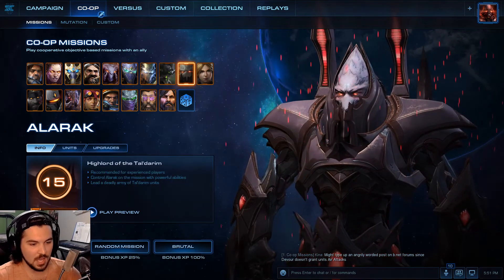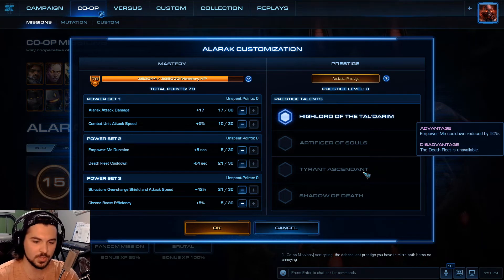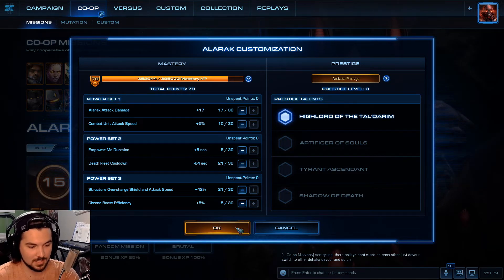Next one is High Lord Alarak. Artificer of Souls: when a Supplicant dies, it increases the damage and attack speed of one of Alarak's nearby non-heroic mechanical combat units, but Deadly Charged Destructive Wave deals 50% less damage. I don't like that one. Empower Me cooldown reduced by 50%, but Death Fleet is unavailable. Shadow of Death: Death Fleet has no duration — it can last as long as you want. The Fleet's damage and vitals are reduced by 50%, cooldown increased by 100%, and mass teleport has a 60-second cooldown and no longer teleports allied units. I don't use any of that, so I'll probably get this one for Alarak. It's a really good one.